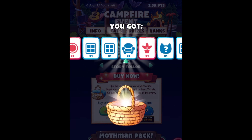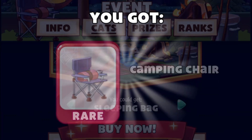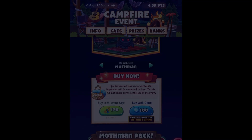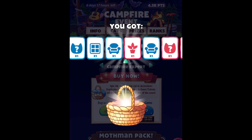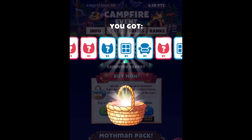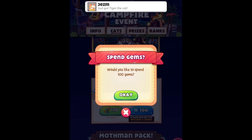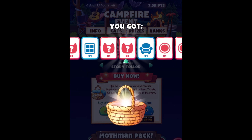All right guys, so here we have our first spin. The first item we got is the camping chair. Let's keep spinning — the next item we got is the hammock. Oh, look at that, there's a guitar on the hammock! The next item we got is, let's see...